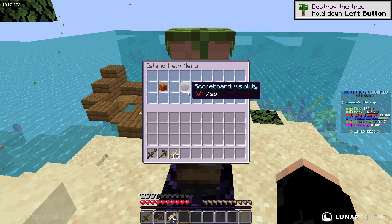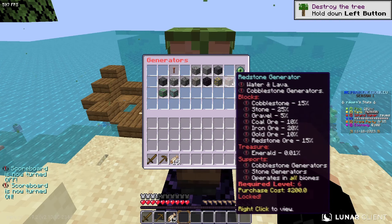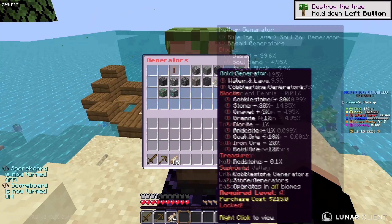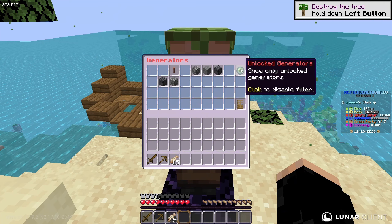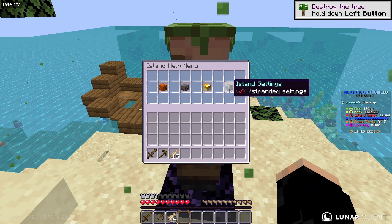Then over here is the scoreboard visibility and some generators, where you guys can view a whole bunch of different generators. It tells you all of the different things these generators do, and also if you guys want to enable any filters. Right here shows you guys your unlocked generators you have at the moment.